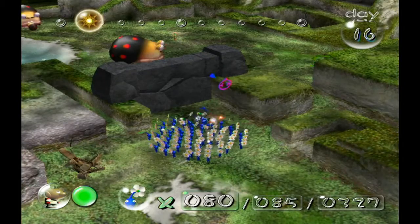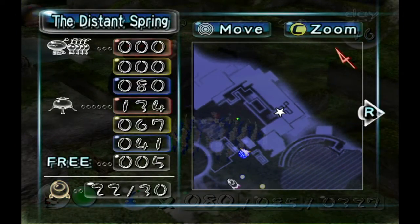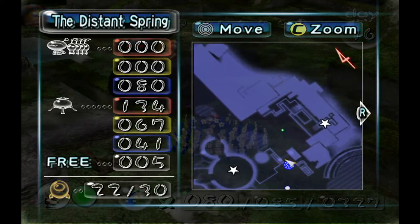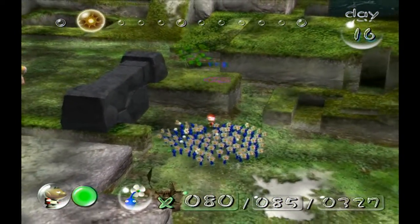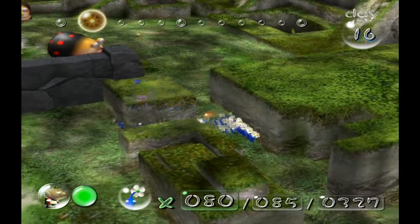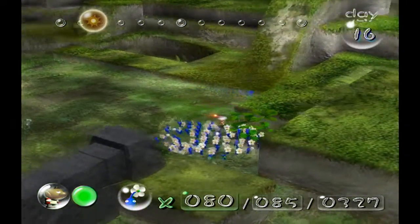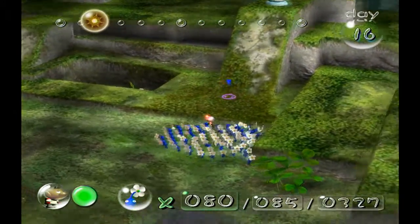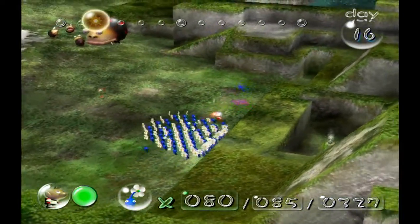We're going to head toward another ship part. It looks like we need bombs to get to it, or actually we could go around but it would just take a really long time. Can we go around? Actually, we can. So what's the point of that wall if it's not really gonna block us from anything? I still don't really know how to get this one.